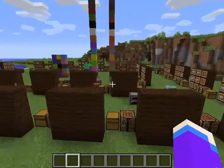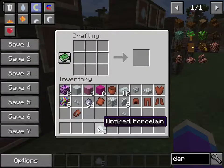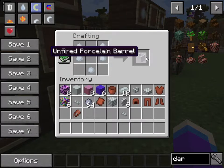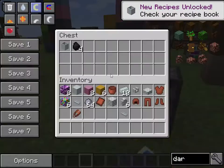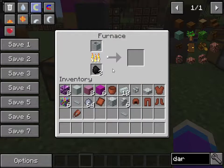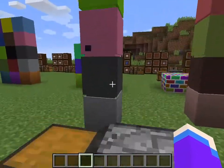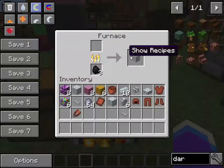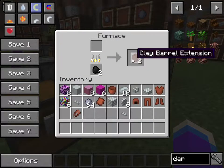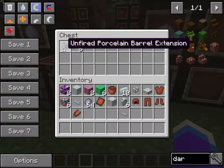Now onto the porcelain unfired porcelain barrel — same recipe but with porcelain instead of clay. Throw it into the furnace, it cooks away, and the finished product is a white porcelain barrel. Here are the different colored porcelain barrel extensions. I noticed that between the clay and the porcelain versions, the clay has a cloudy look to the coloring while the porcelain is much smoother, similar to concrete.